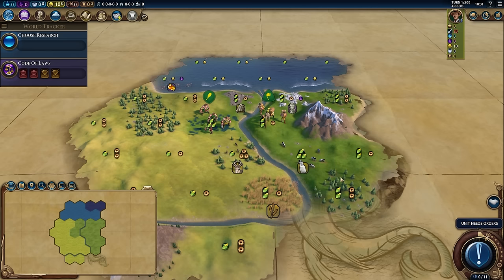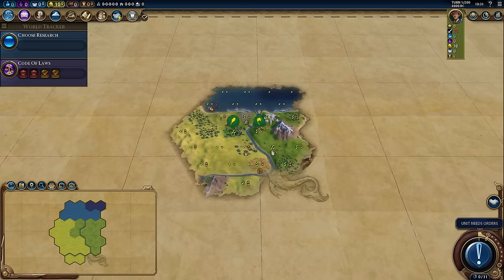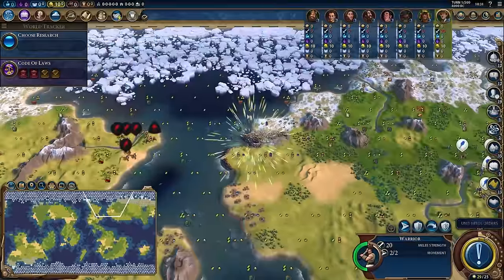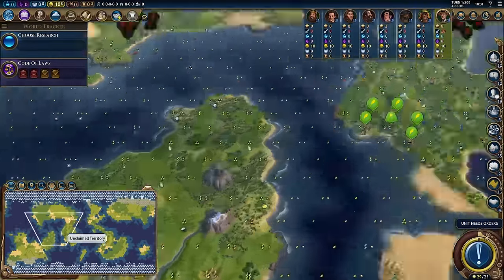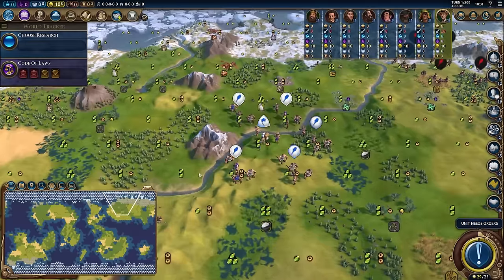Two food two production tiles are what I would call standard tiles — these are tiles you want inside your first two rings of your city. We don't actually have that many here; we have one and two in range of this city, so it's kind of a mediocre start. We have a one food three production tile, which is pretty good. Let's go ahead and reveal the map again and get a feel for how it looks. This might actually be the most interesting continents map I've ever seen — four distinct islands.